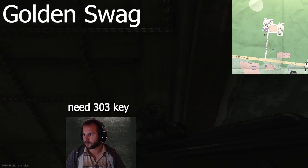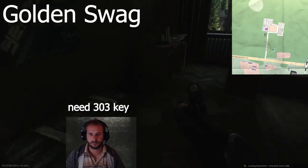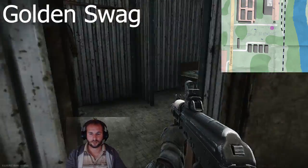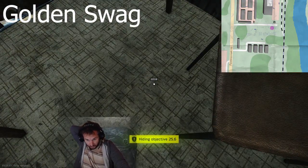Golden Swag: get your trailer park cabin key from the mail, head to Dorms Room 303 on Customs, grab the lighter, head to the trailer park cabin near the red warehouse, drop it off for 30 seconds, survive and exit. Complete.